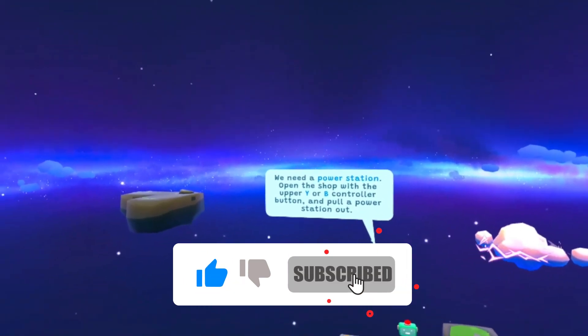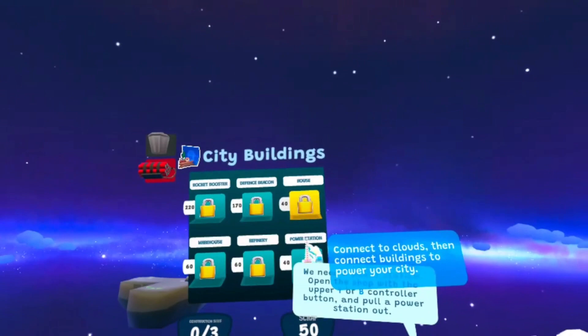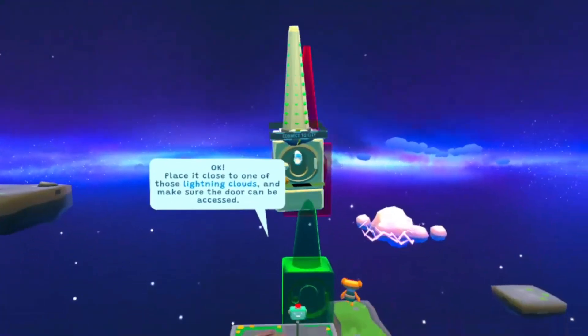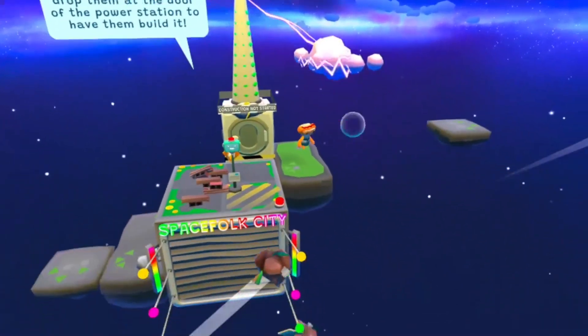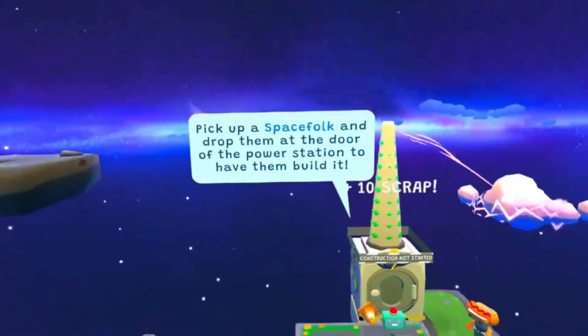Power station. Open the shop with Y or B. Nice. So we're going to get a power station and we're going to put that by there.